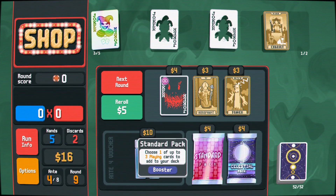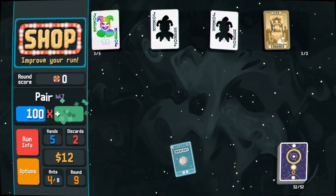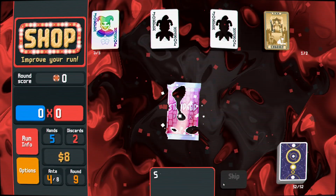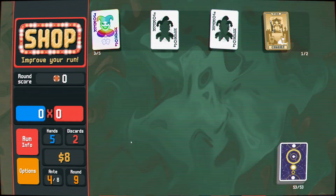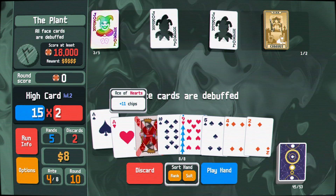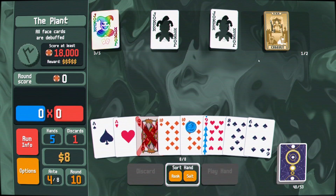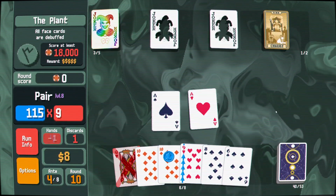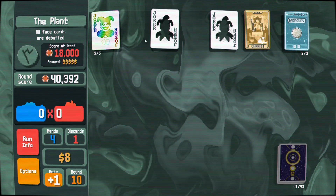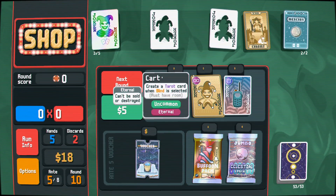I should probably check into those packs — 29,000. I should check into them for the potential of getting a blue seal, because that would do me a lot. Thank you. I told you it would do me a lot. Goodbye. There we go. I think that's all we need. I think these jokers are all we need. We'll see what we get.